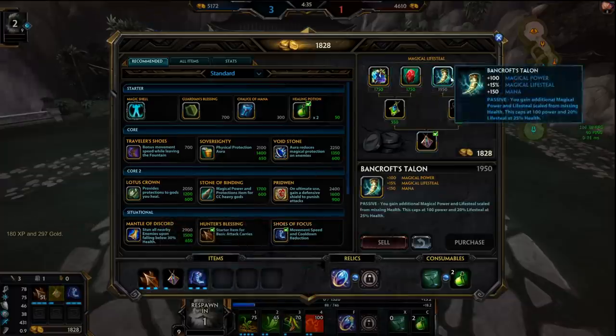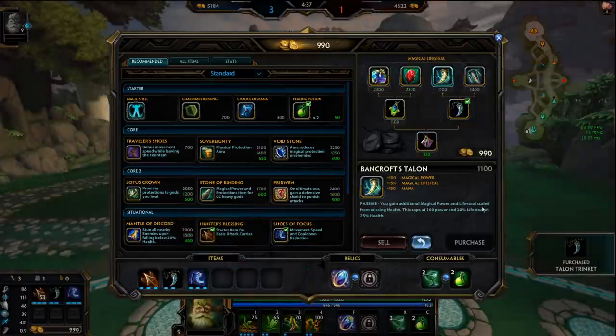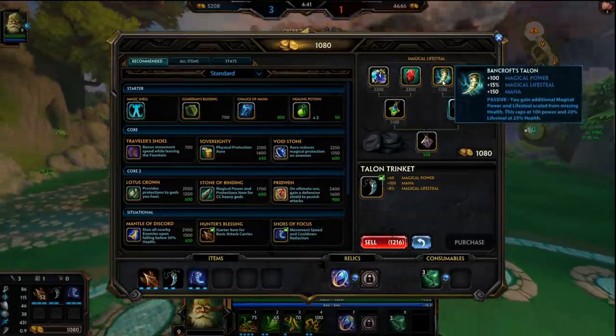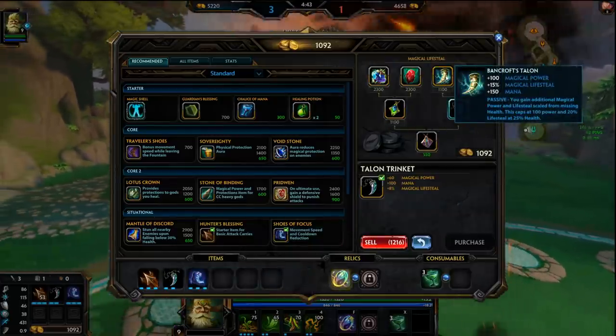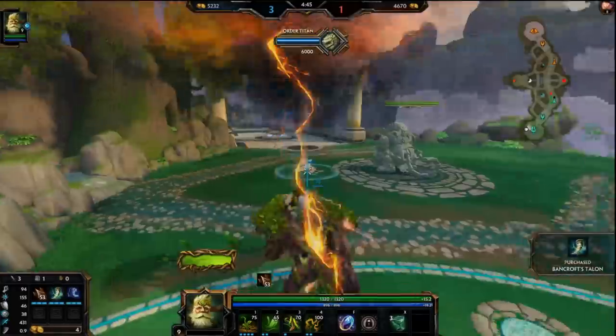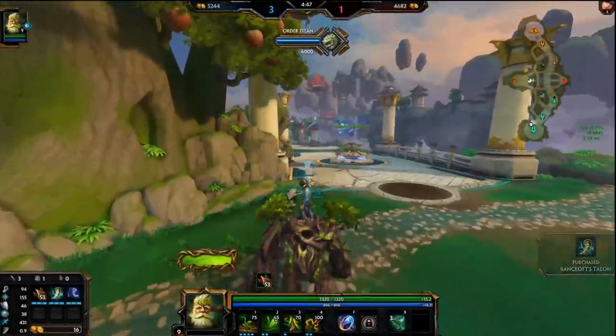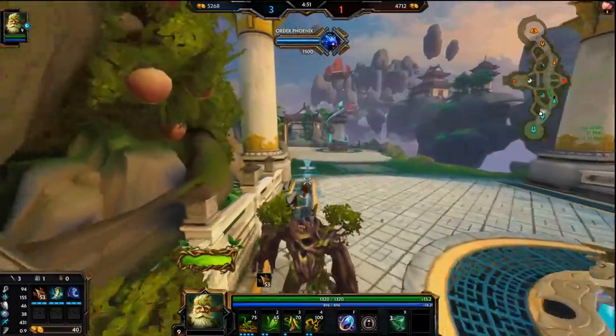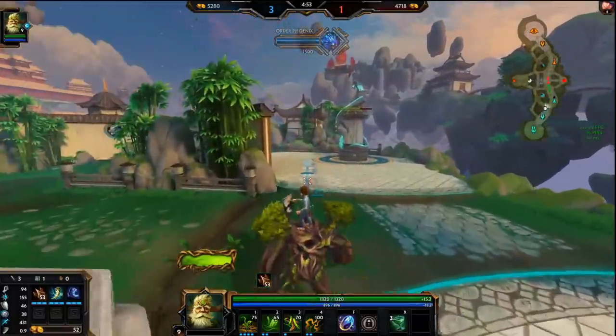Pen boots are better, but I got the wrong ones. That's fine though — either work. It's just that pen boots, if you're going to auto-attack build, pen boots are better. But if you're relying on your ultimate, which Sylvanus kind of does, cooldown boots are fine. I'd say for Sylvanus they're equally as good.